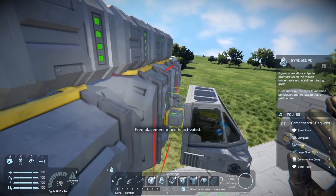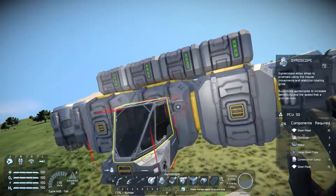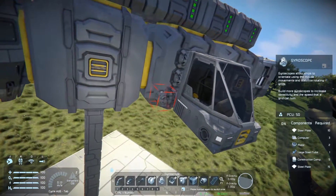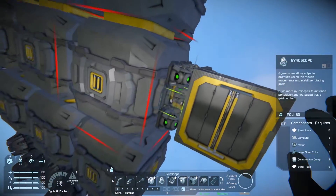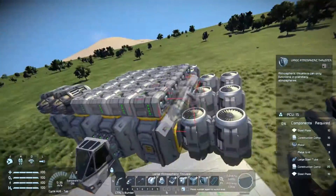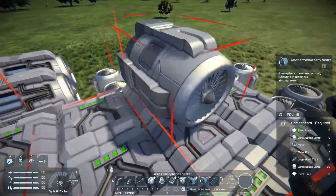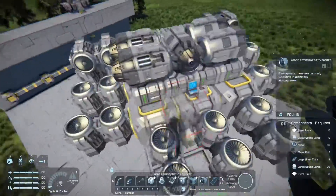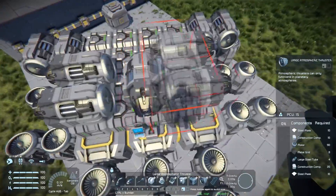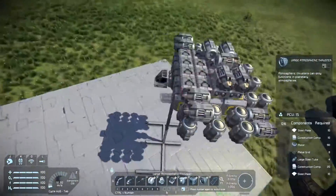I decided to go ahead and place the gyroscopes early, that way I wouldn't forget about them, and if I decided to put some armor up they would already be there. These aren't the only gyroscopes on the entire thing, but I like to hide them when I can. I decided to stay with the large thruster theme for this build, so I put in all our cardinal direction thrusters as large thrusters as well. I think this actually makes the ship look a little bit better and gives me a lot less guesswork on figuring out where to place everything. I added an extra thruster pointing to the rear so we would have a little more acceleration heading forward.